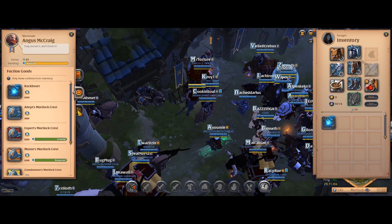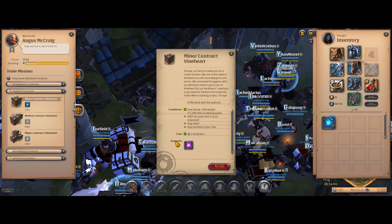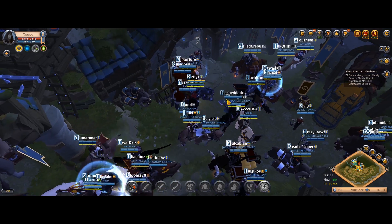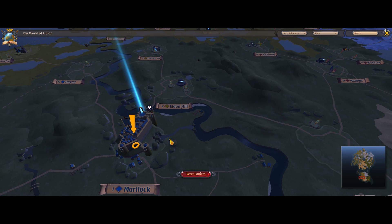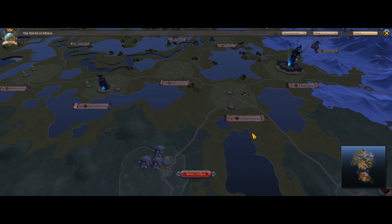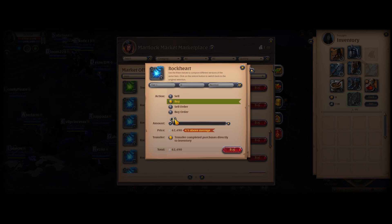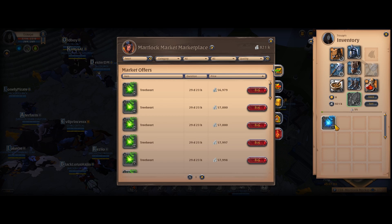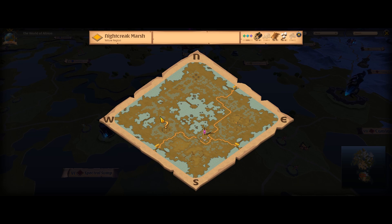The second fast way to earn silver is faction cargo transportation. What is this? Each royal city has its own faction. You can join via an NPC near the exits of each city. Factions are hostile between each other, meaning if an enemy faction kills you, you will lose all your items even in blue and yellow zones. Your aim is to take a faction, buy a T6 bag or similar bag, a Swift Claw, and buy city hearts — all available on the auction house. I recommend you do this only if you have around 1 or 2 million silver.